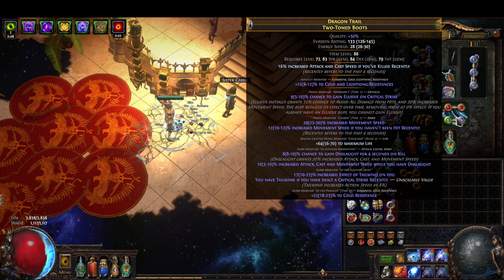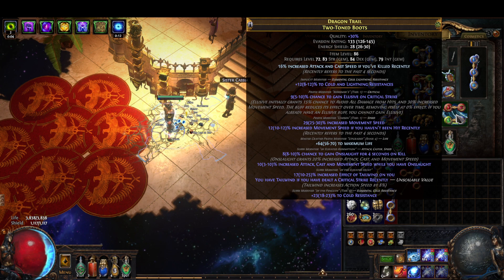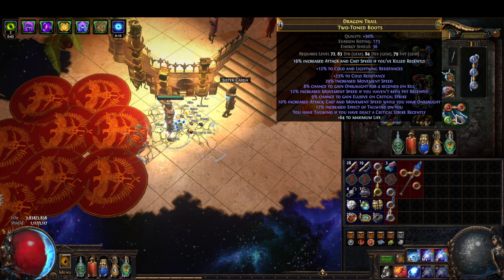Tailwind gives about 10% increased action speed with the elevated mod. We also have increased attack and cast speed if you've killed recently. If I was going to get one thing on a different pair of boots, it would either be the elevated Onslaught or the enchantment — which is a straight up 16% cast speed, and you can't get that in a lot of other places.